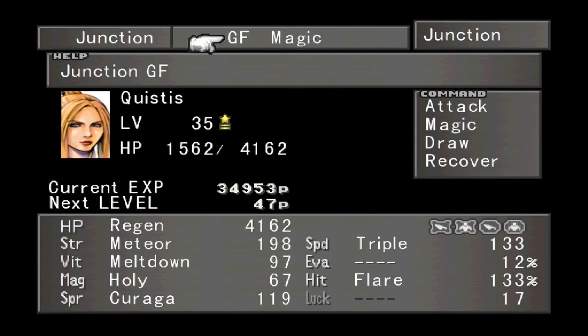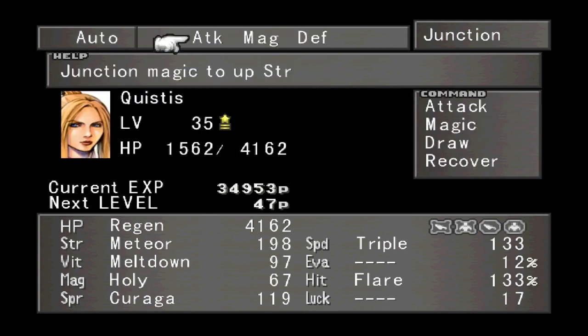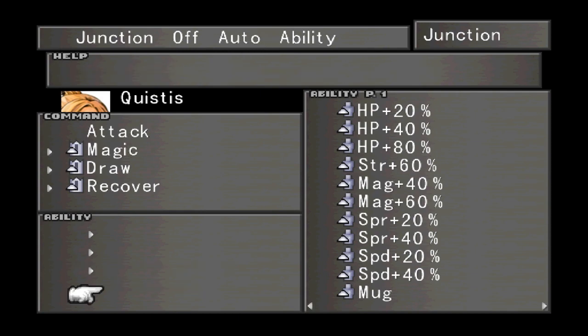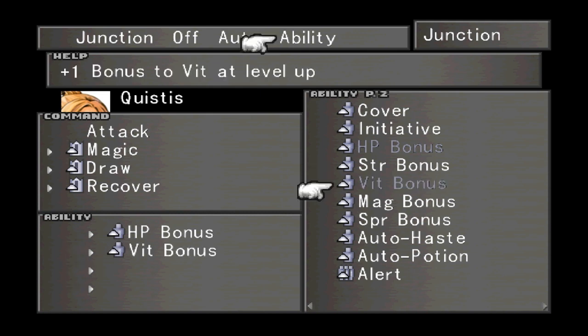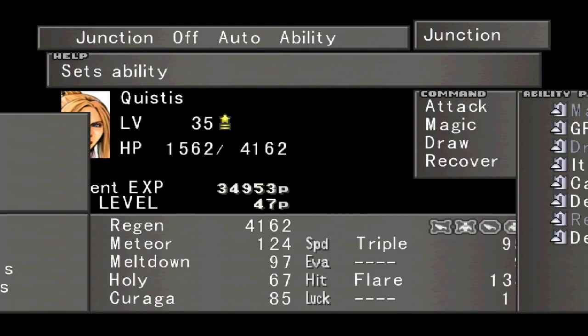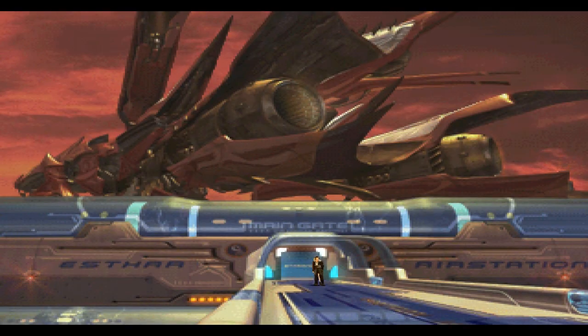And I'm going to go over to Quistis and give her the Cactar Guardian Force. One thing I'm going to do is adjust her abilities — she's going to get HP Bonus, Vitality Bonus, Magic Bonus, and Spirit Bonus. I'll keep Recover on her for now. One thing I found out when I was doing the prep for this episode: F1 on Steam has a high speed function. So right now I'm just going to run around Esthar and encounter Taramas — sometimes they'll appear in pairs, sometimes alone, sometimes with imps. Let's use the high speed function to our advantage.